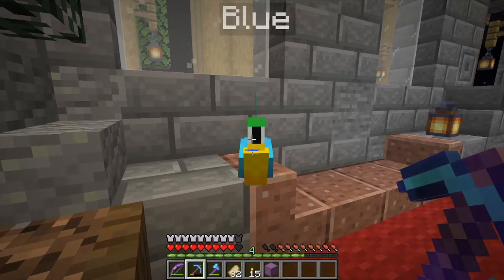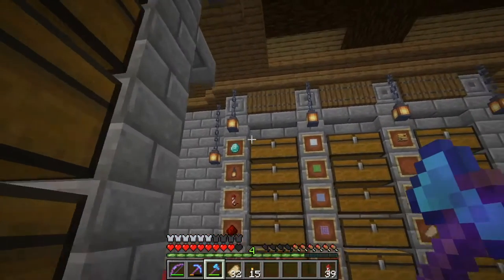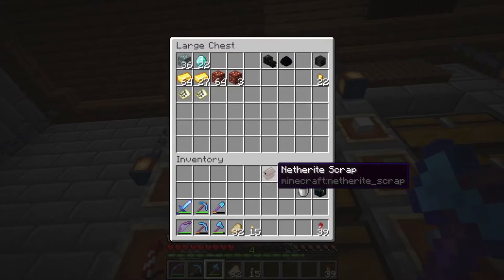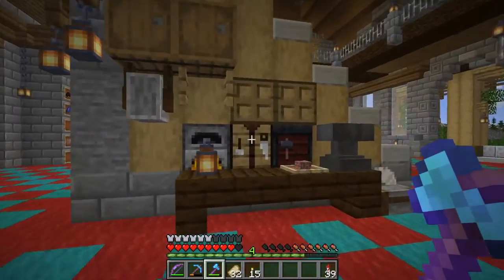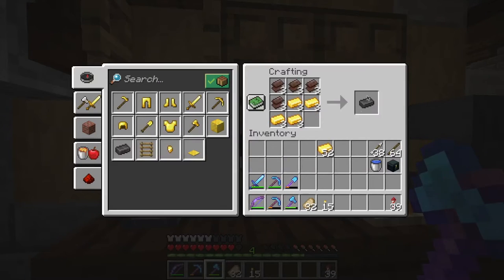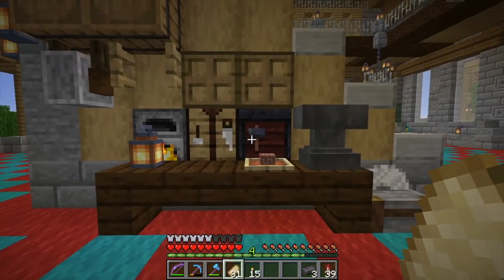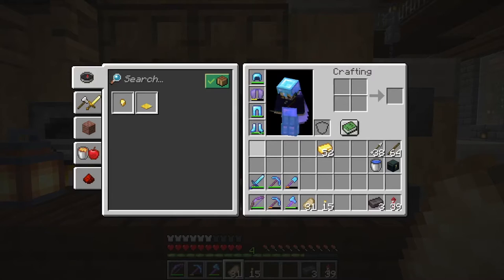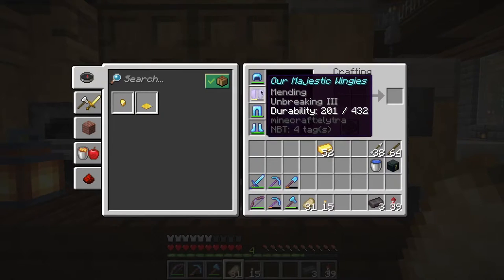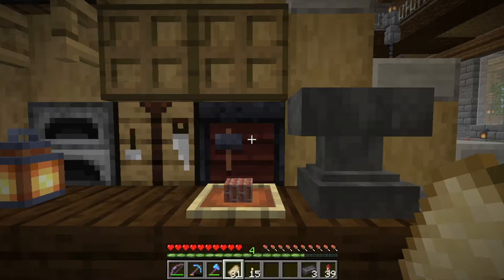We're getting netherite armor! Here we go — the last piece of ancient debris smelting up. While that's smelting, let's go get the other netherite scrap we have and a stack of gold. There we go — 12 of those. If we put them together, that will give us three netherite ingots. So what are we going to upgrade? You can't make the elytra netherite, but you can make all three of our pieces of armor into netherite. Let's do it.